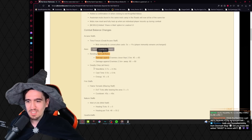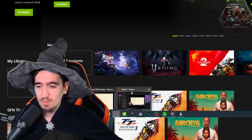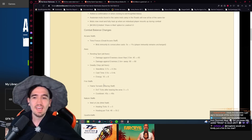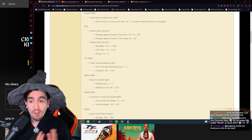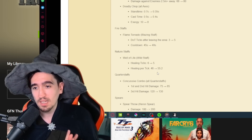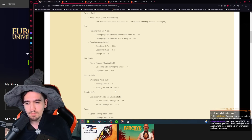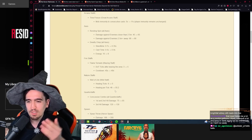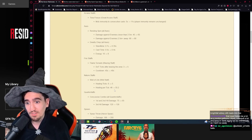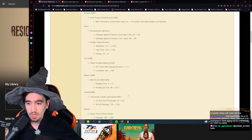More axis changes: Deadly Chop's stun time goes from 0.7 to 0.5 seconds, making it faster to use, cast time is decreased slightly, and energy cost is reduced. For fire staffs, the Blazing Staff is getting a significant viability buff — DoT ticks after leaving the area go from 3 to 5, and cooldown drops from 45 to 40 seconds. Combined with the Morgana cape, this could be very viable for 1v1s.